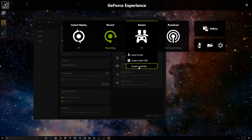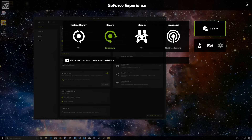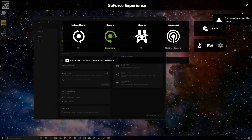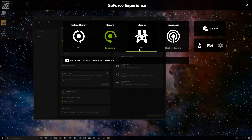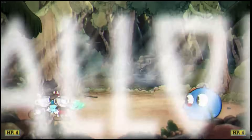First, go to Guest Controls and make sure it is set to "Plays Alongside Me" — I think the default is "Watches Me Play" or "Play As Me," so just make sure it's set up correctly for your friend. Then click "Copy Invite URL." You can't do it while recording video, but otherwise it saves to your clipboard so you can paste the link to your friend, for example in Discord.